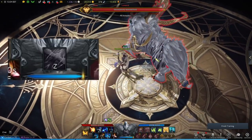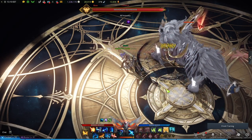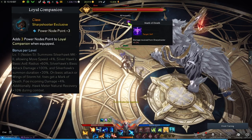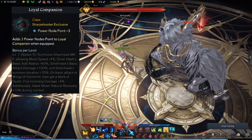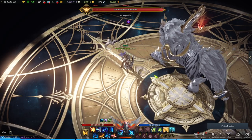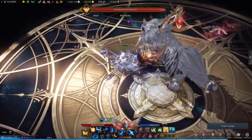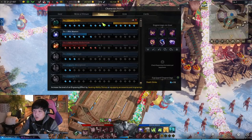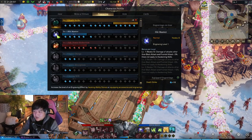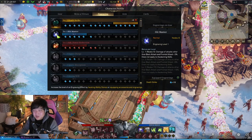Timed right with a good build, you can constantly have Death Strike up. For Loyal Companion, it's a similar concept — you put a DoT on your targets but you get an AoE instead, focusing on having your hawk out for a longer duration, applying a +14 additional damage buff. It's a more consistent and safer build. Also, all your party members benefit from Loyal Companion's damage boost, whereas with Death Strike, only you benefit.